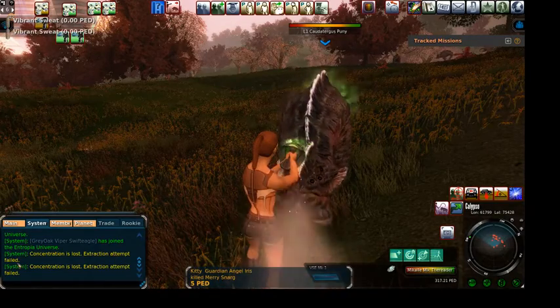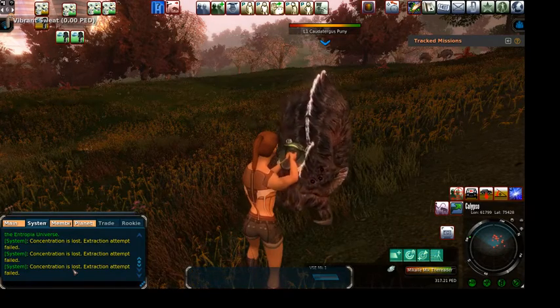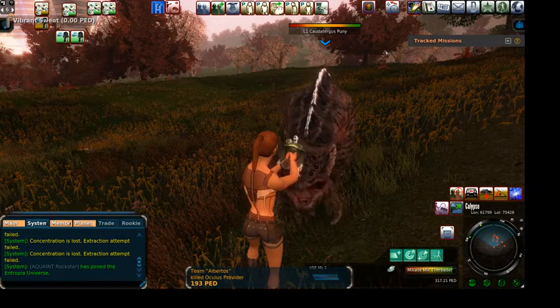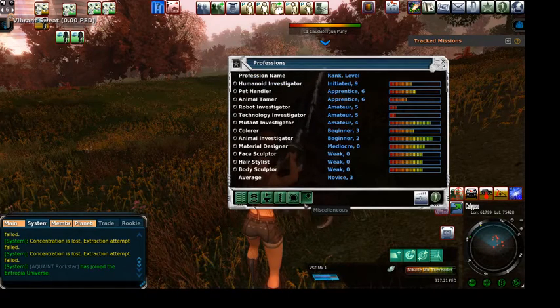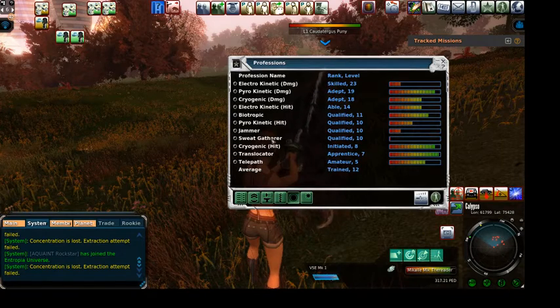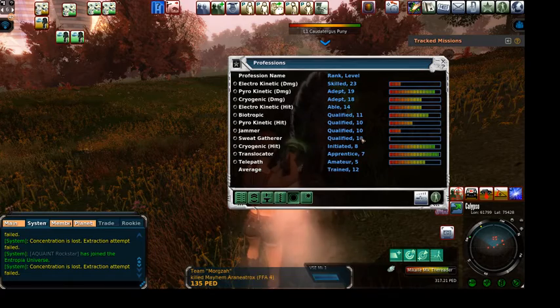So even though I'm losing health points taking these hits, my clothes will be fine. You'll see that concentration is lost — extraction attempt failed. You'll get that. You're trying to sweat this mob and it hits you and it'll ruin your sweat mojo, so you have to start again. That's why sweating can be incredibly boring and take a while — you need to gain the skill to sweat. Higher-level sweaters are going to lose concentration less often than someone who's new.